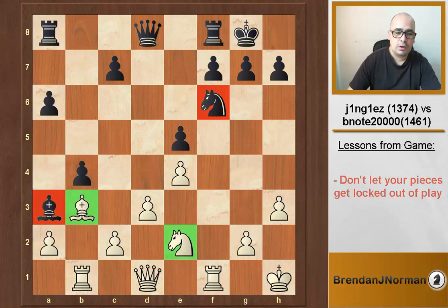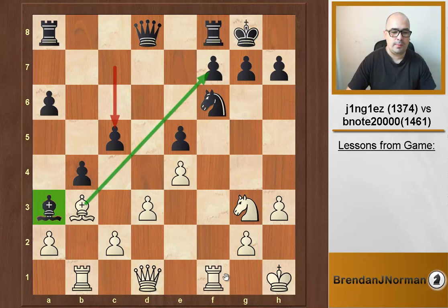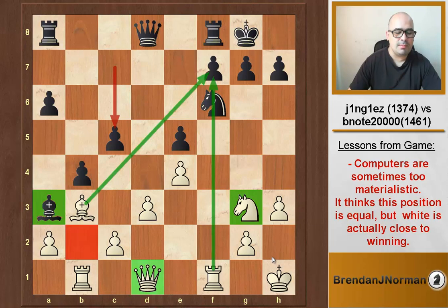Justin plays a nice move: knight g3, immediately eyeing the f5 square, which is a very good outpost for the knight. Then c5 is played — this move doesn't help black at all. In this position, with this clumsy bishop over here, this extremely powerful bishop, and the open f5 square for the knight and the queen coming to the kingside, I think white is winning here. Strangely enough the computer doesn't agree with me, but the computer is still weighing up this stupid pawn — who cares about the pawn? The computer seems to not understand this position clearly.